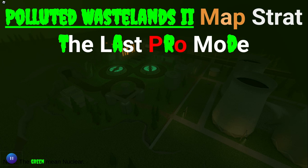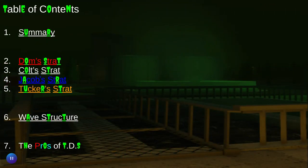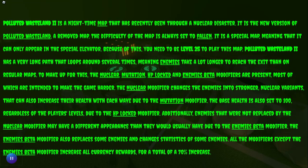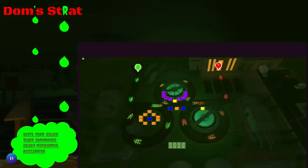We're messing with Polluted Wastelands 2, nuclear stuff. Boss made by Dom, which me and Spike — the one who usually does the videos — we have a nice little icon. Then we have the table of contents, so we might as well start by going to the summary. Pretty much just an explanation of all this, and then we have my strat with a little acid dripping off of the nuclear letters forming a nuclear puddle.